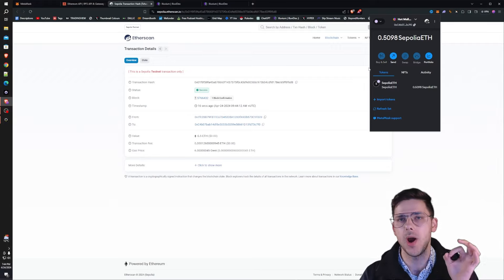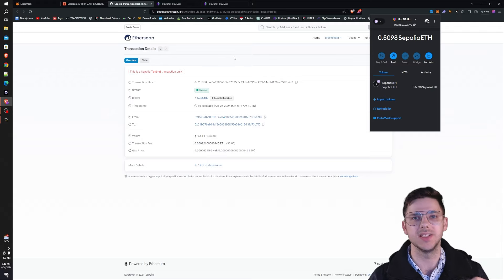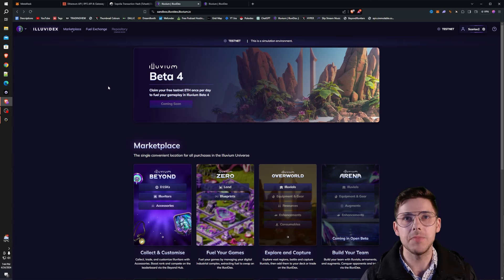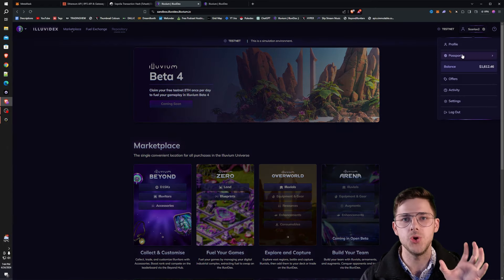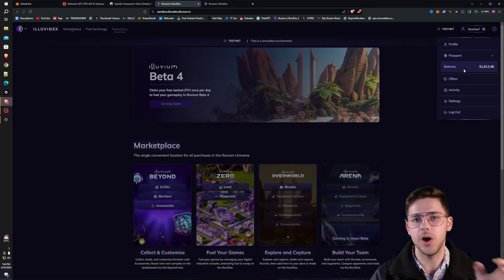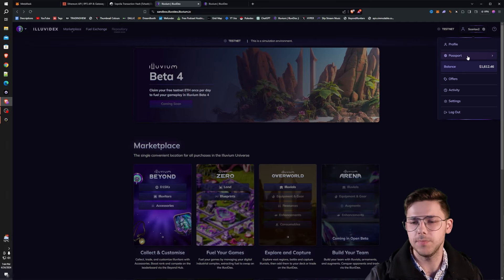So now you can see in the top right here that I've got 0.5098 Sepolia ETH. All we need to do now is add it to our IMX passport, and then after that we can buy some fuel and other things to use in the Illuvium game. As we jump into this website here, which is sandbox.iluvidex.iluvium.io — do not visit any other websites — you will see that you can go up to the top right here and log into your passport account. In my case, I have the passport and it already has $1,600 in Sepolia ETH on the account.